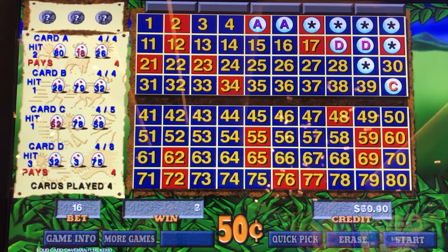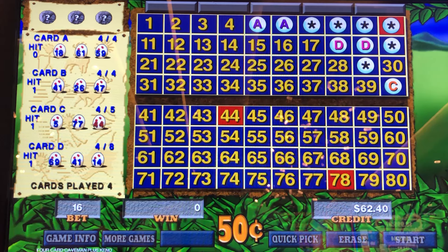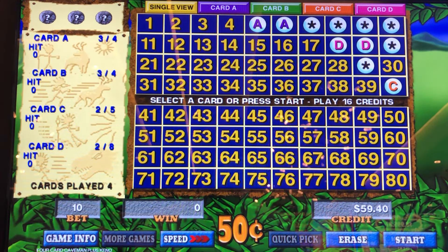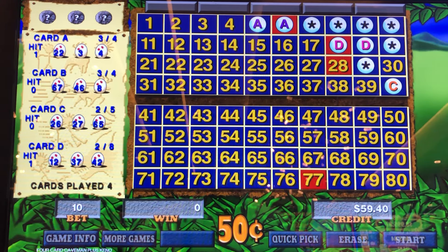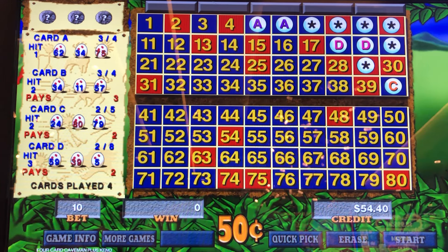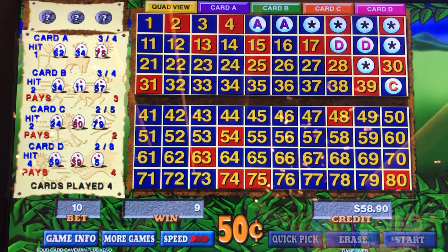We are down to $18 left of the free play, so let's do one more at $8. That takes it to $10 — let's do two $5 bets. And we got a true one-for-one flip. $58 back on $50 of free play. Let me cash out the ticket.